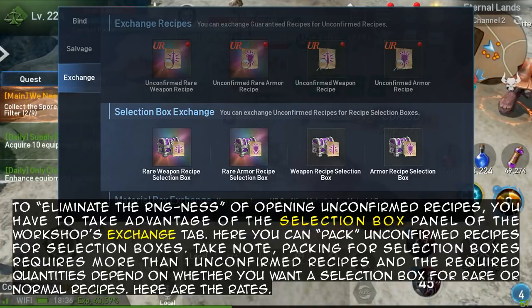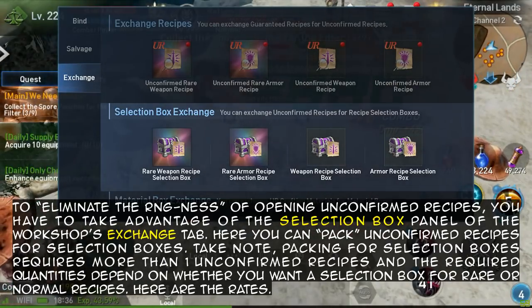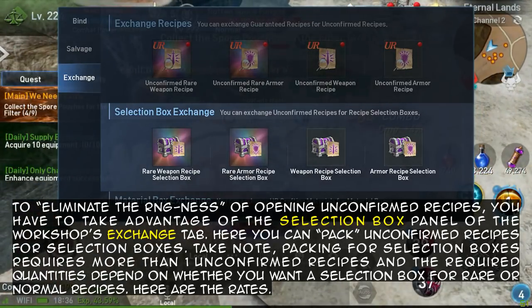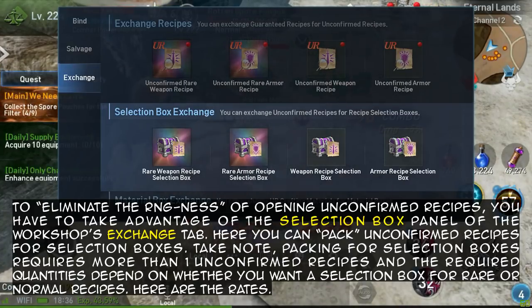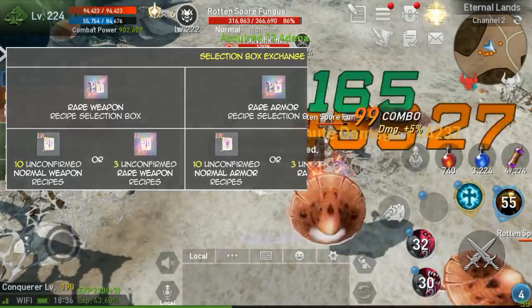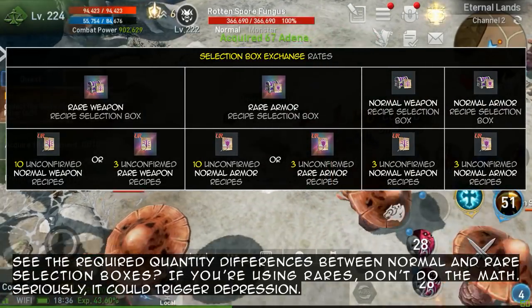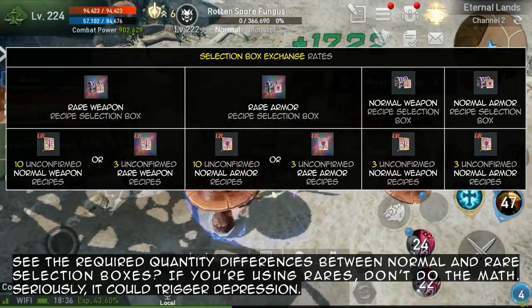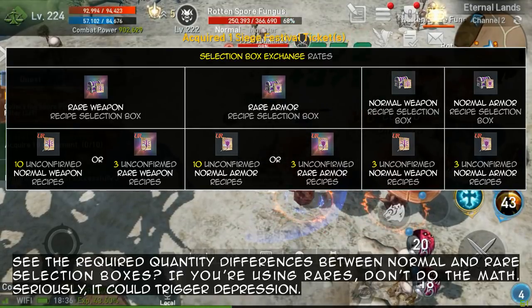Take note: packing for selection boxes requires more than one unconfirmed recipe, and the required quantities depend on whether you want a selection box for rare or normal recipes. Here are the rates — see the required quantity differences between normal and rare selection boxes. If you're using rares, don't do the math. Seriously, it could trigger depression.